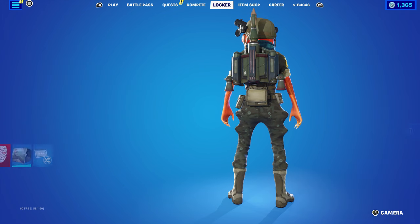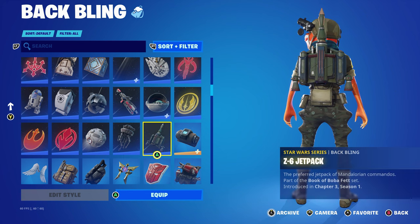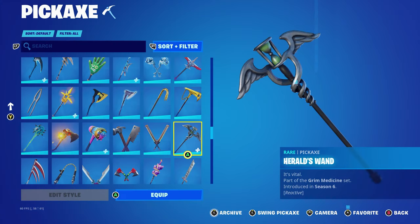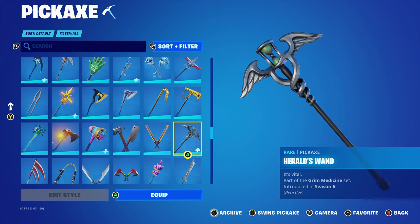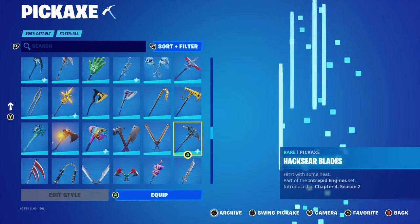The back bling for this combo is a Star Wars series back bling — the Z6 Jetpack, part of the Book of Boba Fett set introduced in Chapter Three Season One. This is Boba Fett's back bling and it works very nicely with the color scheme, especially the green. The pickaxe is Herald's Wand, part of the Grim Medicine set introduced in Chapter One Season Six — this is an Item Shop pickaxe belonging to the two plague doctor skins: Scourge and the male counterpart from the same set.